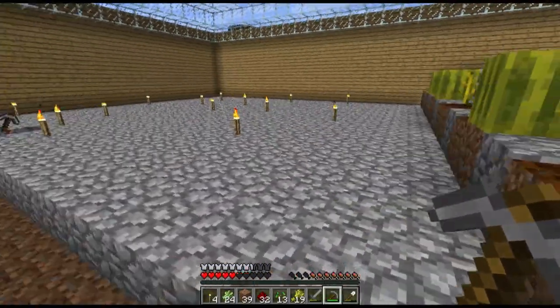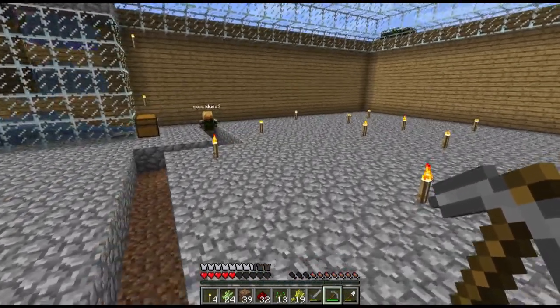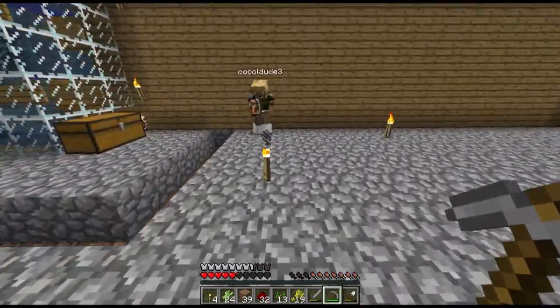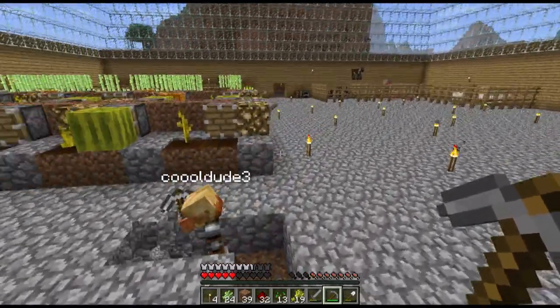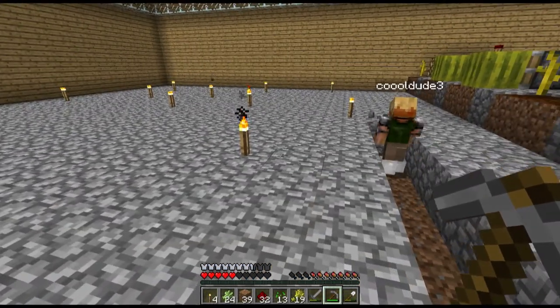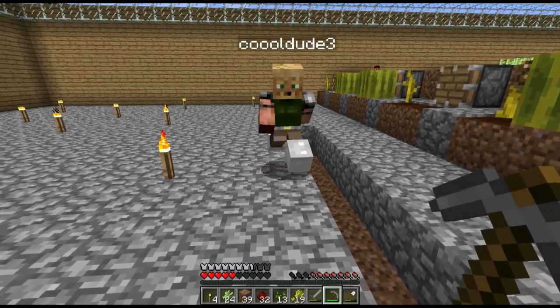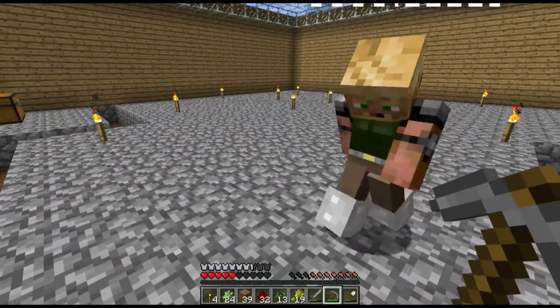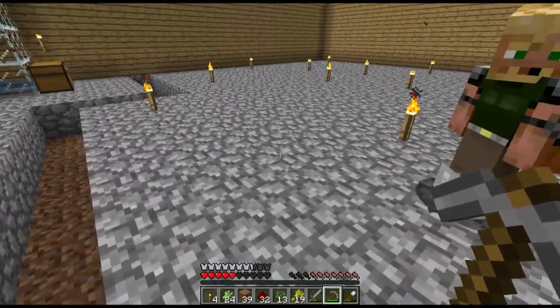Greg still hasn't really explained to me what we're doing — he has a plan and he's going to go right to it. Do you think we should use stone bricks for the floor, or some sort of design? Well, we're going to have trees in the floor so it doesn't really matter. Well, only like every couple blocks, right? Every like one, two, three — one, two, three.